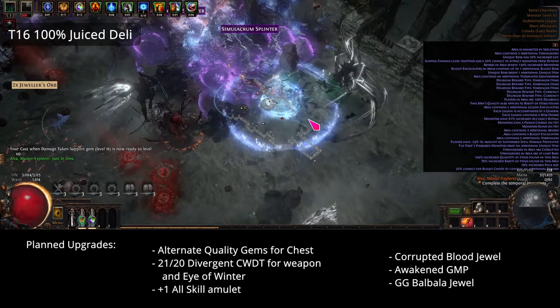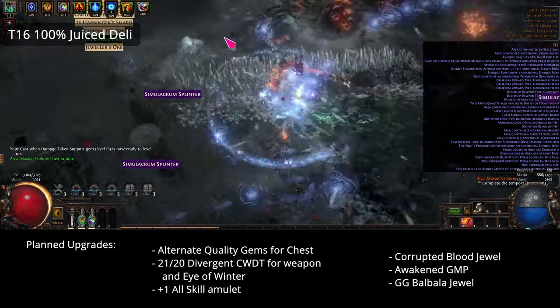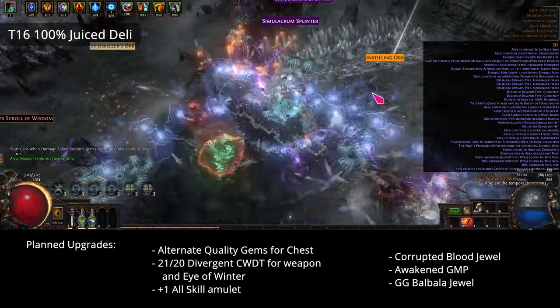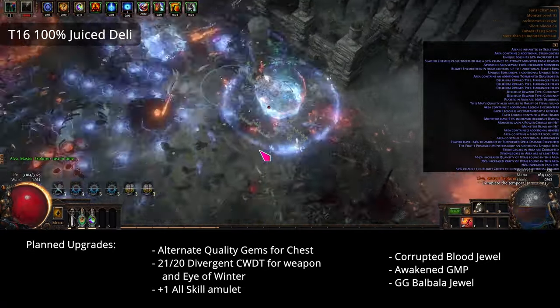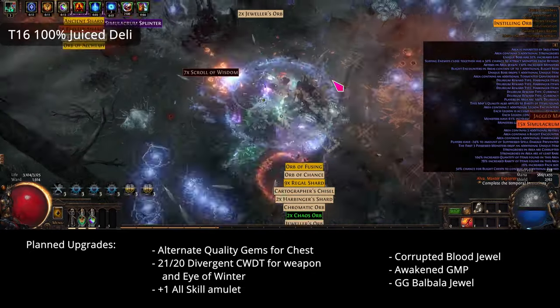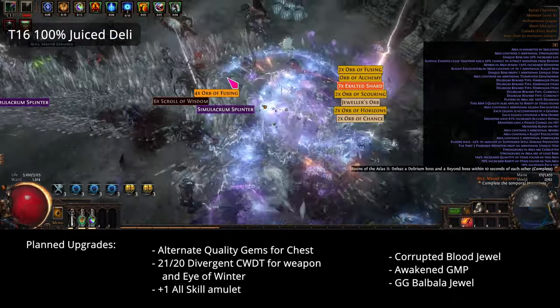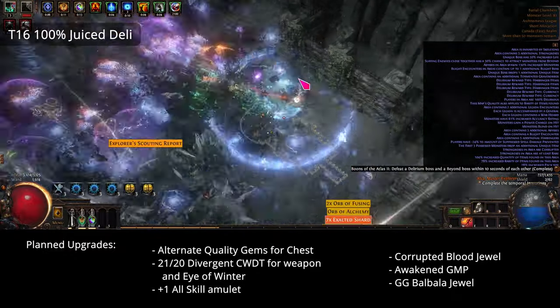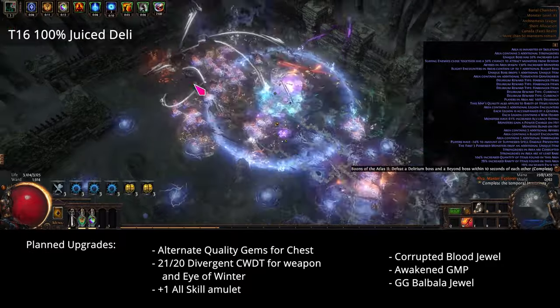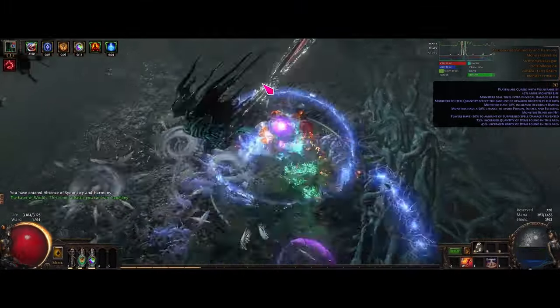For now I'm using soul of ralakesh as I am curse immune from the ring and flask, and 5 stacks of corrupted blood isn't deadly — it just takes away a tiny bit from the recoup I am getting. I would also like to pick up an awakened GMP for the extra projectile and the less projectile damage. Eventually I will buy like 50 balbala jewels and pick the best 2 or 3 for myself and sell the rest back to the market.